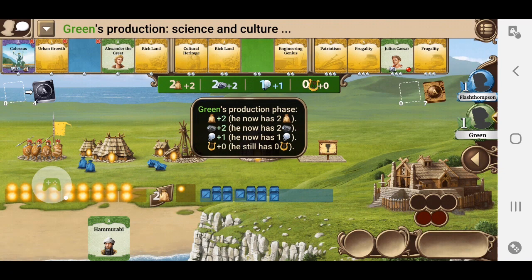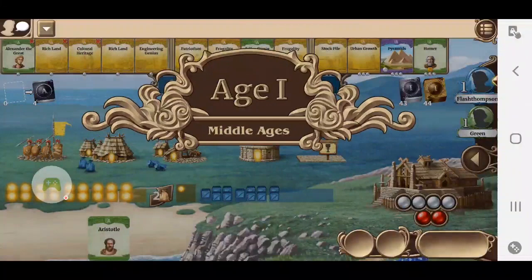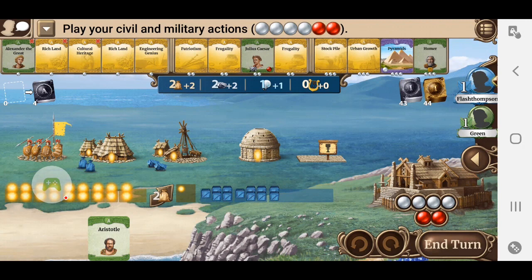Now it goes to my opponent. He also gets two actions this time. So he's taking Hammurabi. He can't put him into play just yet since it's the first turn, but he will certainly be putting him in soon.